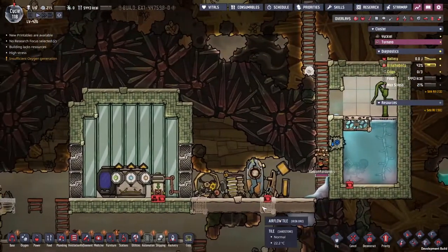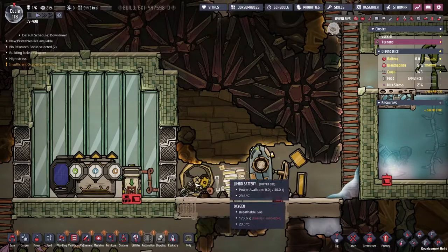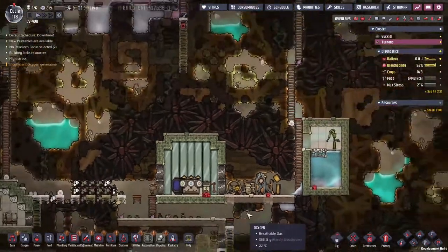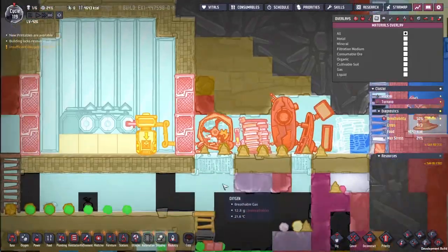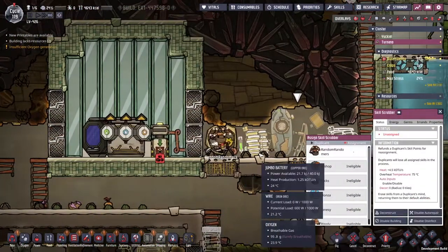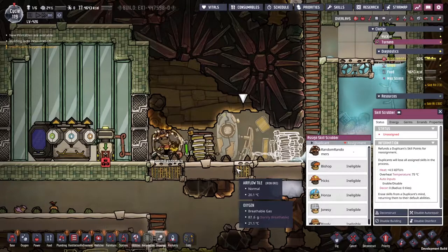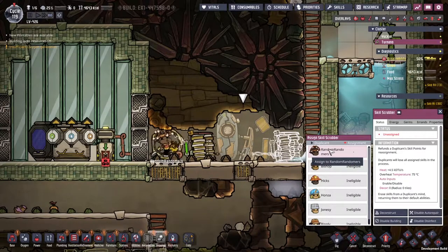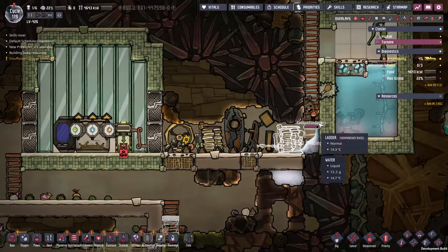We've definitely got a power issue here and also an airflow issue. I've just watched him twice start running on the manual generator and then as the carbon dioxide comes in, it stops him running. He gets in the skill scrubber, gets shaken around for two seconds, then runs out of power. So I've put some airflow tiles down to see if we can help. It wasn't the carbon dioxide - I've had to unassign him. I'm wondering now whether he's lost the bar. I've set up another jumbo battery. Thankfully the bar was saved. Skills have been scrubbed - let's reassign him.